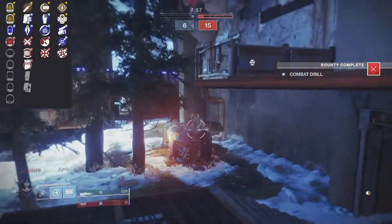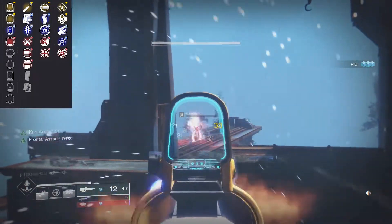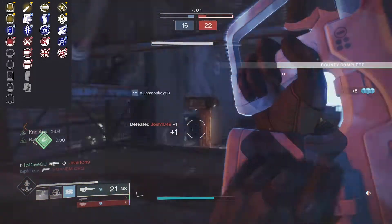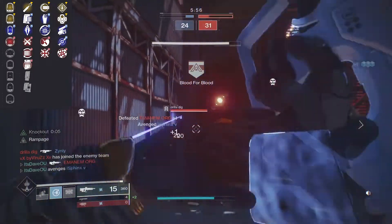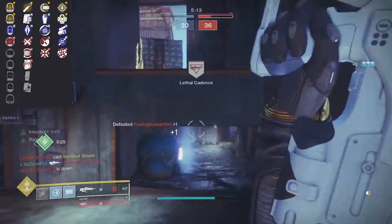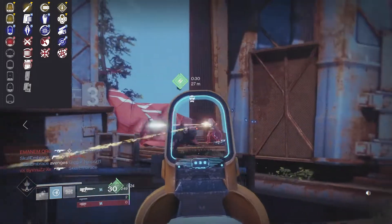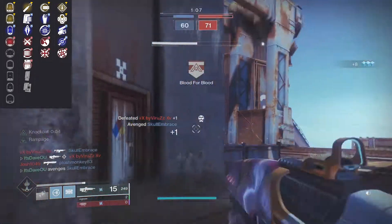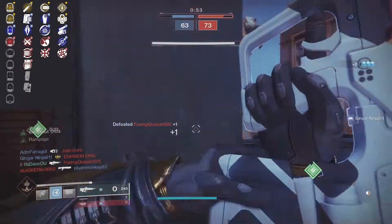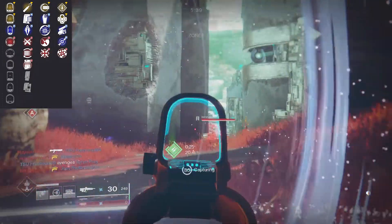For perk column one in PvP, you have the option of full auto, Zen Moment, or Firmly Planted — all are pretty good. I would say only choose Firmly Planted if you have a build based around crouching a lot, which can be used with the Spectral Blades class — you get a headshot, go invisible, and can see enemies through walls for about three seconds. Full auto, Zen Moment, or Firmly Planted would all be okay.